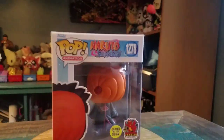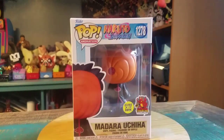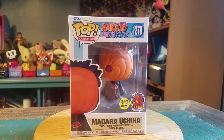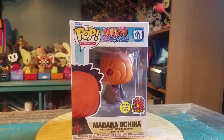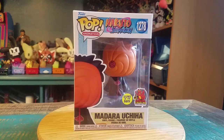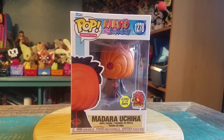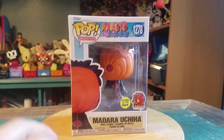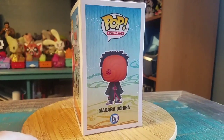Hey guys, it's Cheesy Poofy and we got another pop for the collection today — another one from the Naruto Shippuden line. We got our fun variety of Obito Uchiha here, even though they put Madara Uchiha on there. It's from Dragon's Trading exclusive, and this one glows in the dark, so it's just a fun version to get. I'm just gonna probably call him Obito.